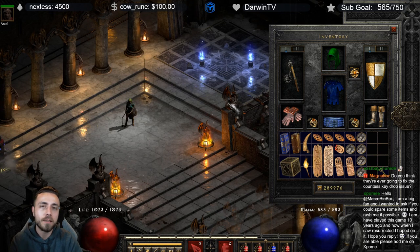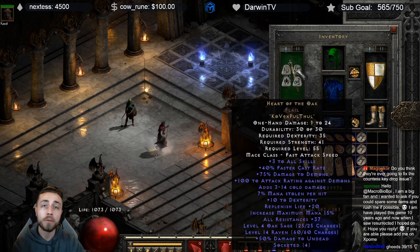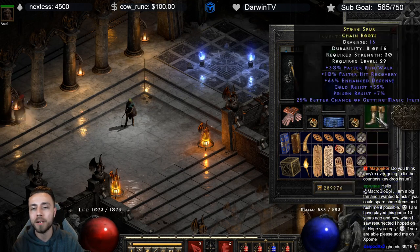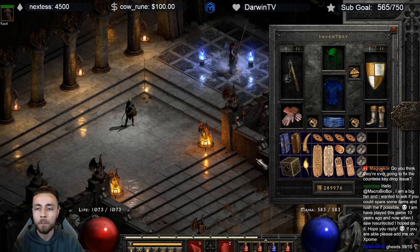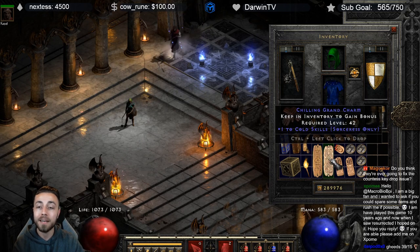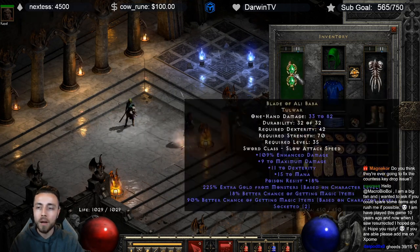Starting with our gear: this is a decent mid-to-late game build, so your results will vary a little bit. We're using Heart of the Oak, Shako with magic find, Skin of the Viper Magi with magic find, cold skills with magic find, Spirit Monarch, run/walk with dual res and magic find, an FCR ring, Gold Wrap, Nagelring, Chance Guards, and in our charms we have a low-roll torch, a Gheeds, one cold skiller, and everything else is magic find, resistance, and life.